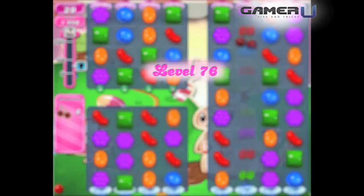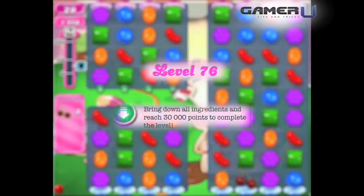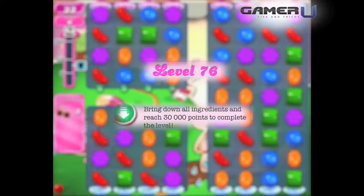Welcome to GamerU Candy Crush Tips and Tricks Level 76. To pass Level 76, you must bring 3 cherries down and reach 30,000 points in 33 moves.